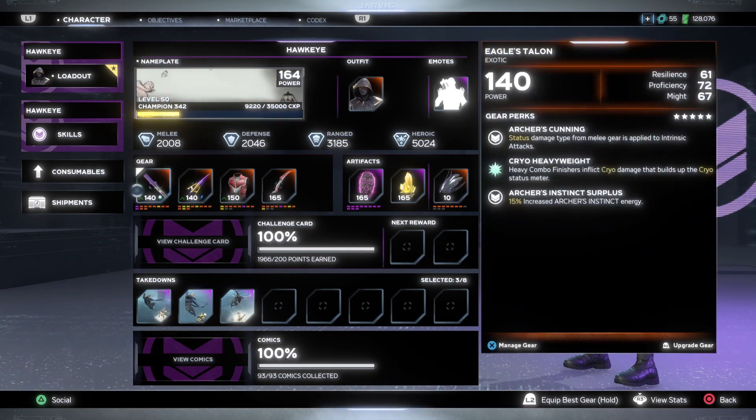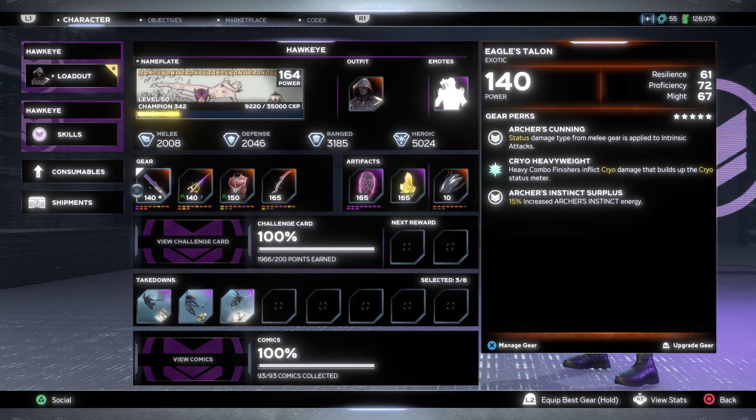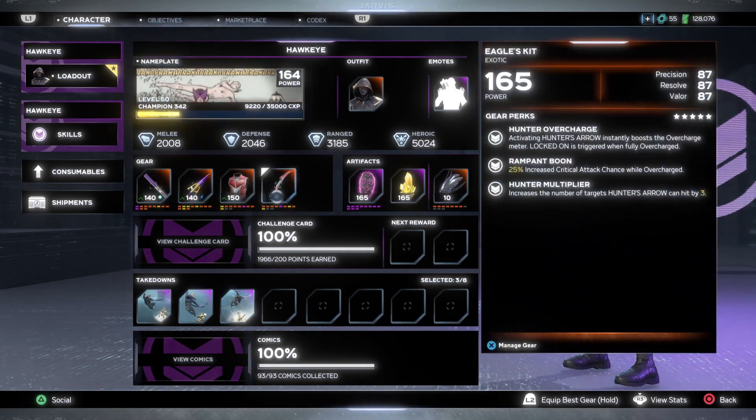The melee piece has Resilience, Proficiency, and Might — this is probably the worst option unless you're running an intrinsic Hawkeye build, which I highly don't recommend even for a melee build. It can roll with different status effects and Split Shot Arrow on the second perk. Importantly, there is no Precision and Valor on the melee slot — in fact there's no Valor on any slot except the heroic piece. For Hawkeye you want Precision, Resolve, and Valor, or Precision and Valor for a range build.